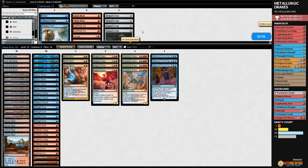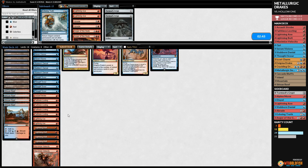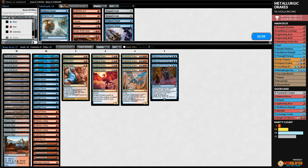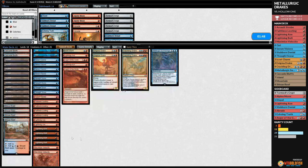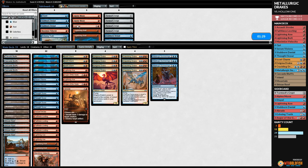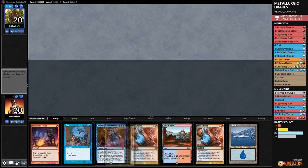That's good enough! Taking down Hollow One — pretty good for our deck. For sideboarding against Hollow One, we cut Stubborn Denials, bring in Lightning Axes, Anger of the Gods. Go down Maximize Velocity, add Abrades. More removal and see if it works.